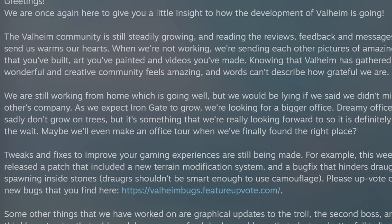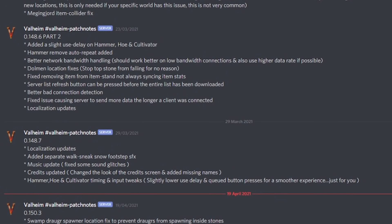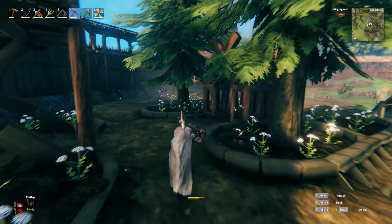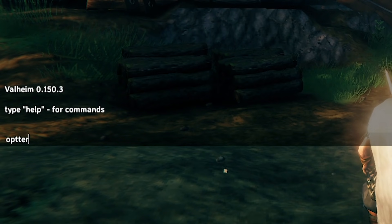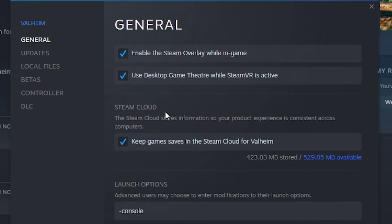They've also been hard at work making some tweaks and fixes for all of us. Most recently they provided an update which overhauled the terrain modification system, which is a big thing. If you had lag spikes around modded terrain in your previous save, you can now enter the console command 'opt terrain' to convert the old terrain modifications to the new version. Of course that does require you to open the game in console mode. Any new terrain modification will automatically be done, saving you frames so that you can spend more time playing with friends.